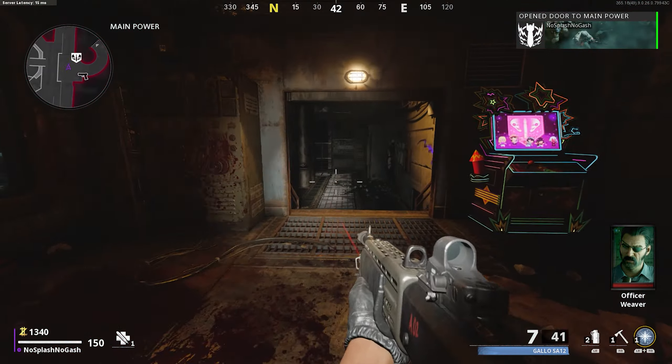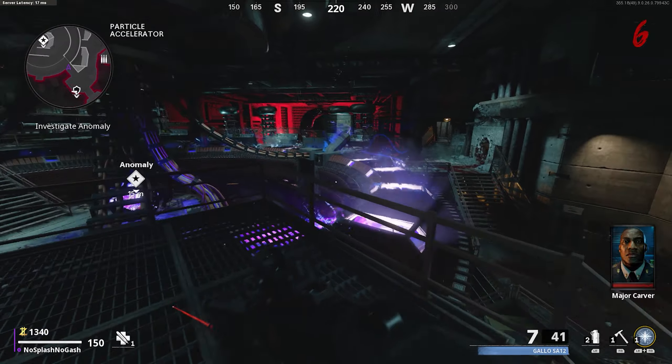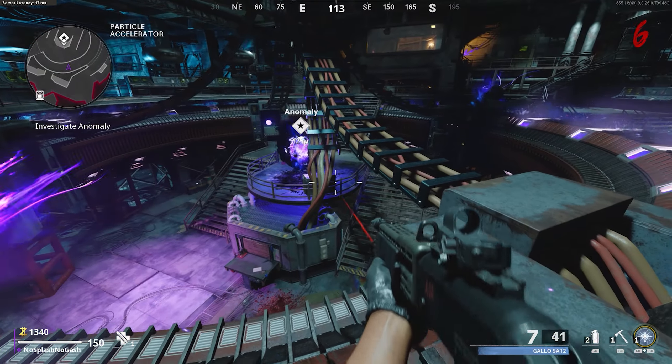For this video I'm just going to jump into the glitch and show you what it's about, then we'll do the pack-a-punch later. So what you want to do is come over to these stairs here, jump over the little rail, walk along this bit and basically run, jump and land sort of on that pipe.